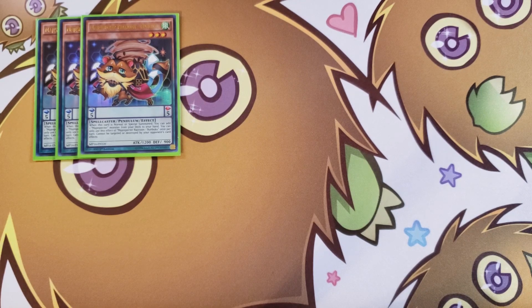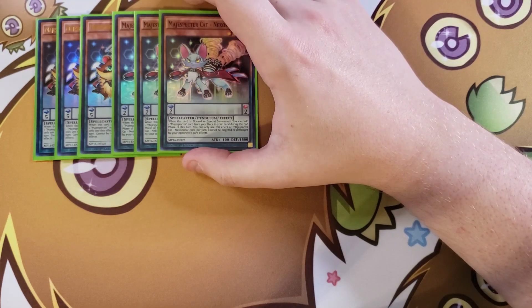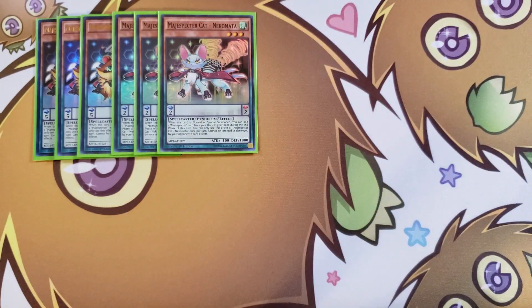We then play three copies of Magispector Cat. When this card is normal or special summoned you get to add one Magispector card from your deck to your hand during the end phase, which is a little slower than Bonboco and some other cards in the deck. But we need three copies of it because we do play an awesome tech card that you're going to need it for.